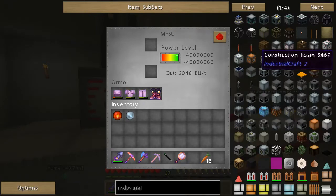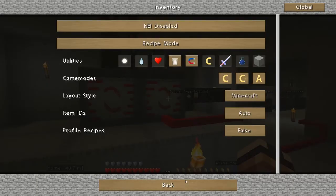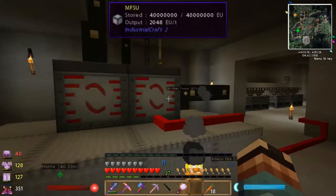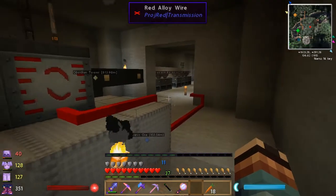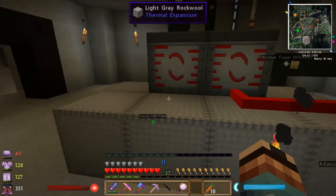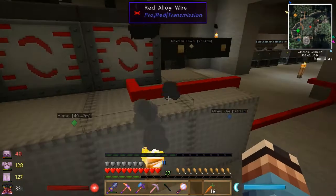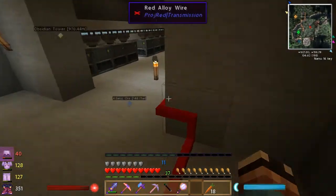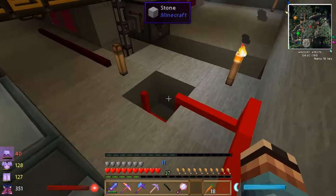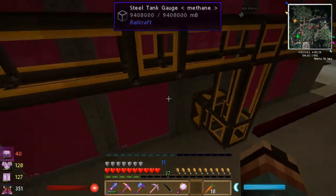You want to set up the MFSU so that it's on redstone behavior 'emit if full.' It's a little hard to see with NEI overlaying it, but it says redstone behavior emit if full. What happens is if this MFSU is full it will emit a redstone signal that goes through this red alloy wire — though you don't need red alloy wire, regular redstone would work just as well. This positive redstone signal then gets inverted into a redstone-off signal.